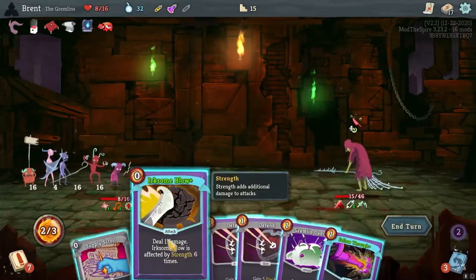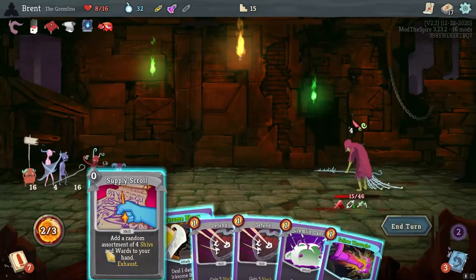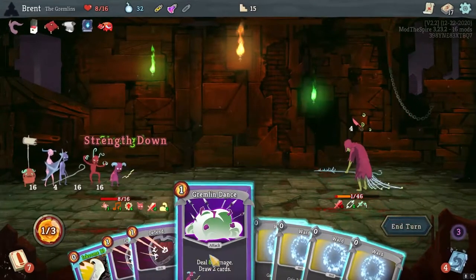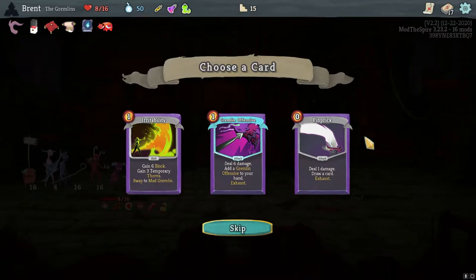Got some attacks here, some draw cards. Supply scroll first, all wards - that's fine. Actually, we've got the kill. I'm doing all the math for what I have, but not for what matters. I had a Gremlin Offense.